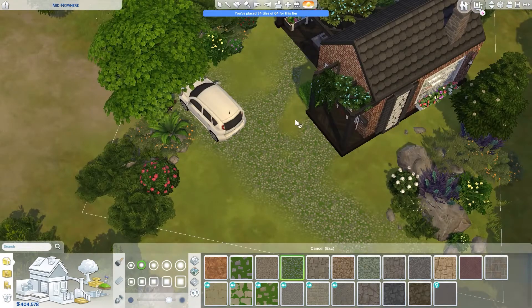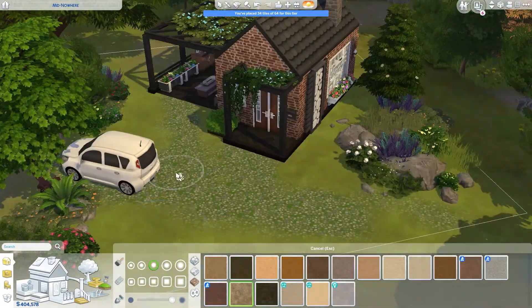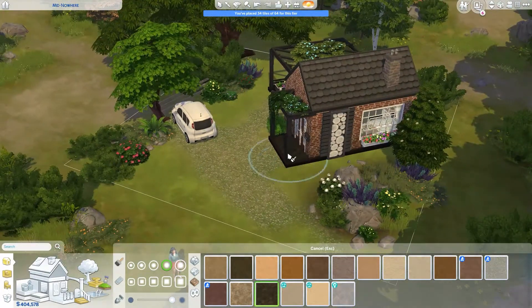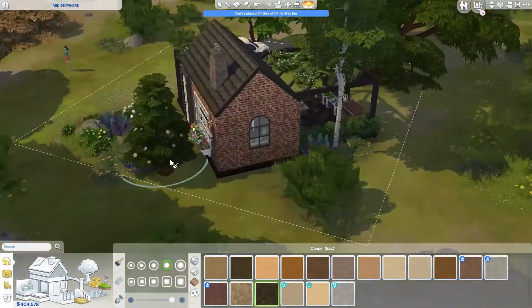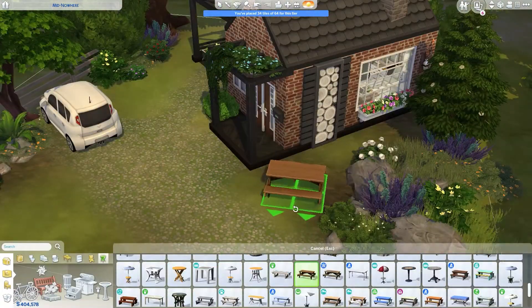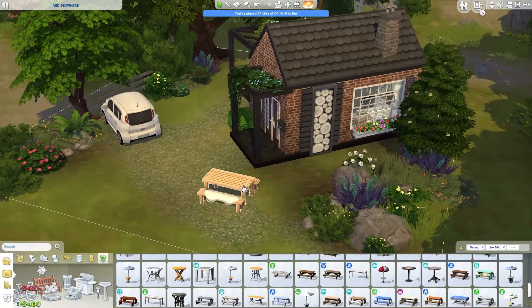If you want to download this build, you can find it on the gallery under my ID which is Elfa Tiara, or under the hashtag PlimmySims. You can also click the link in the description box below, which will bring you to the website gallery as well as a link to grab the tray files from SimFileShare if you prefer that way.